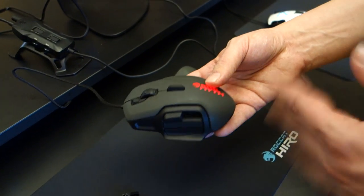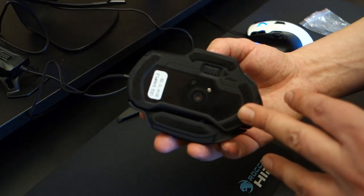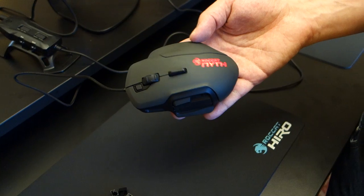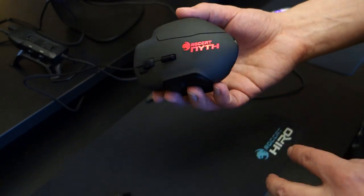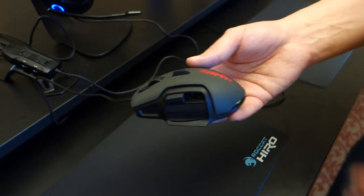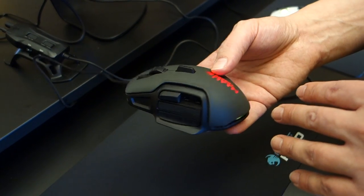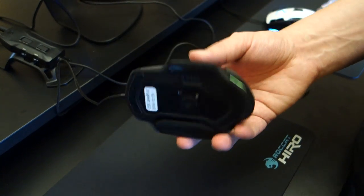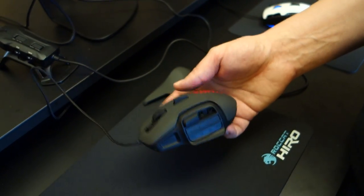We are looking at a release around Q2 or Q3. There's no pricing for the mouse yet. It will have a 10,000 DPI Philips laser sensor and a two-way lighting system, so the light pipe down here can have a different color than the lighting of the logo. It will be the first product with our new unified Swarm driver software, where you can do all your button assignments and change all the light settings. Of course it will feature Easy Shift, Rocket Talk, and all the things you expect from one of our products.